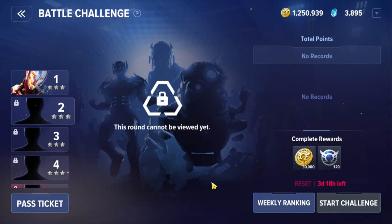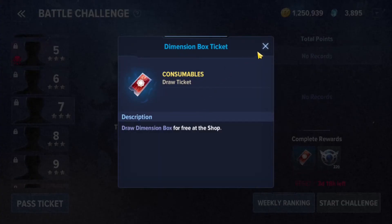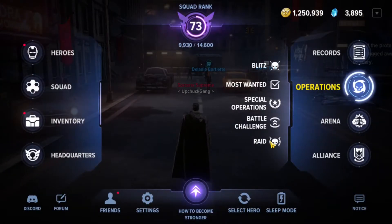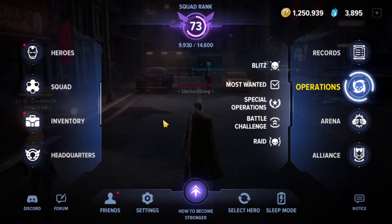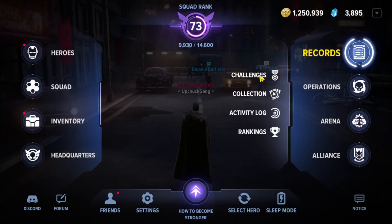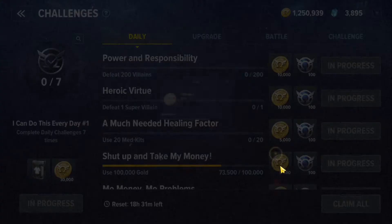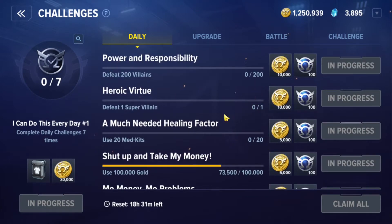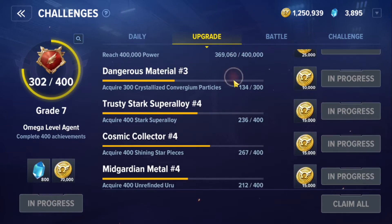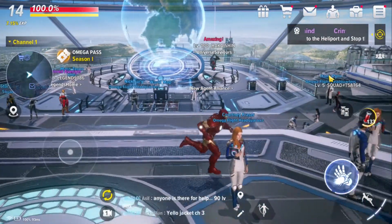Blitz and Special Operations give around 50,000 gold. Battle Challenge lets you complete various challenges and rewards you with not only gold but also Crystals and Draw Tickets. Raids also give decent gold. Make sure you do these on a daily basis. By completing daily challenges you can earn around 50,000 to 60,000 gold per day in total.